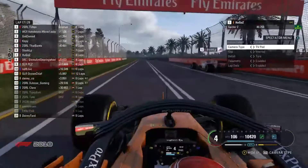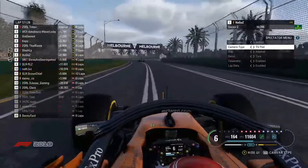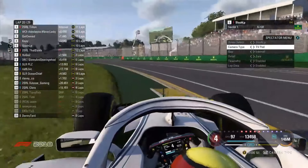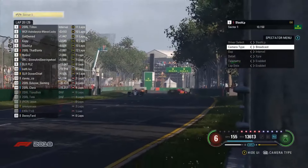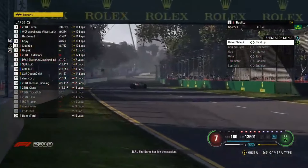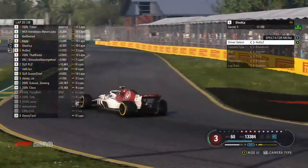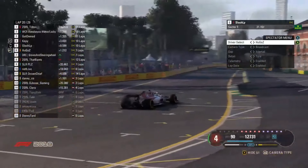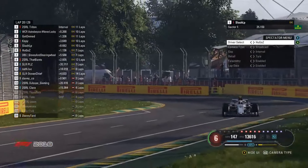Getting it all wrong on the exit of the left-hander and losing P6 to Slash LP. Slash LP to the inside of Bantz in turn one — ran very deep in there, and Bantz looks like he'll be able to get back on the exit. No Bantz! Into the wall in a big way. Didn't see exactly what happened but I suspect there was some contact. Bantz getting an armful of opposite lock on the exit of turn two, into the wall in a big way and out of the race.